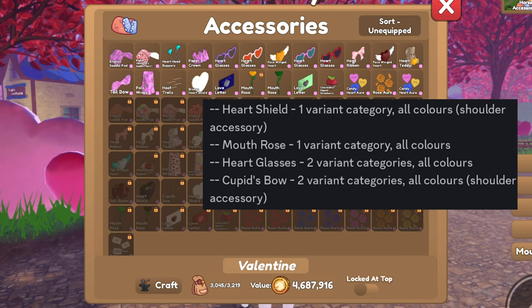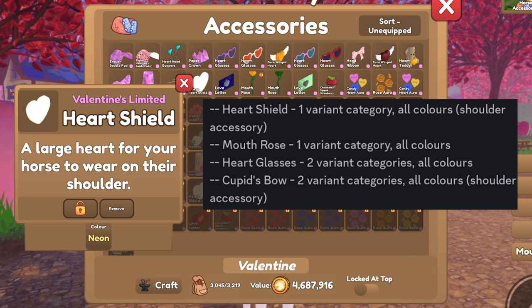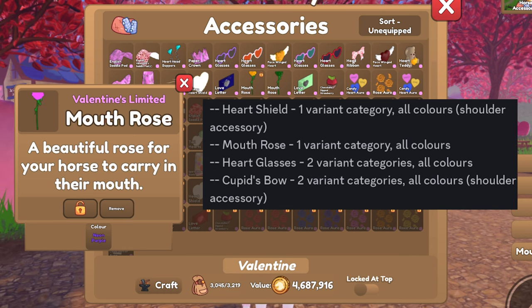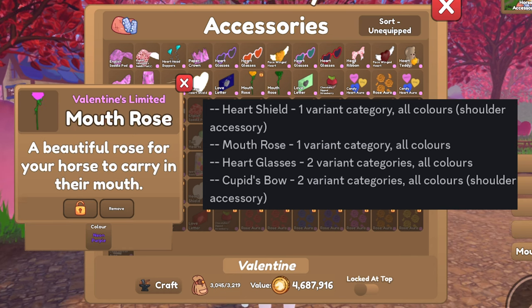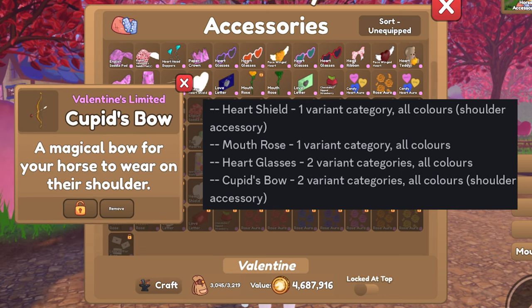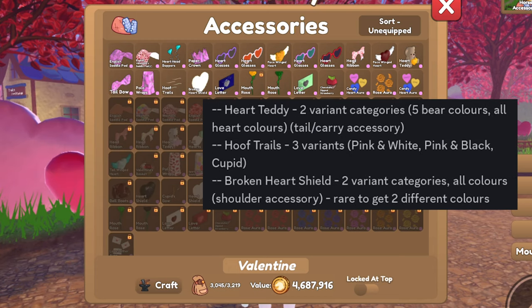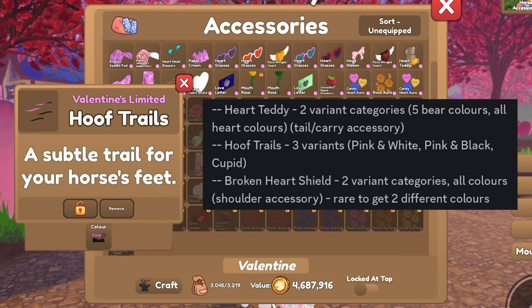There is a heart shield like this. There is a mouth rose, such as this. There are heart glasses that come in two colors. There is Cupid's bow. There's a heart teddy. There's hoof trails. These colors come in pink and white, pink and black, and Cupid.